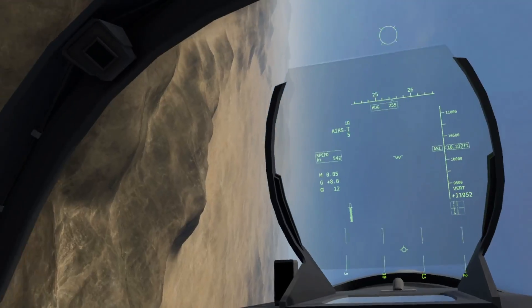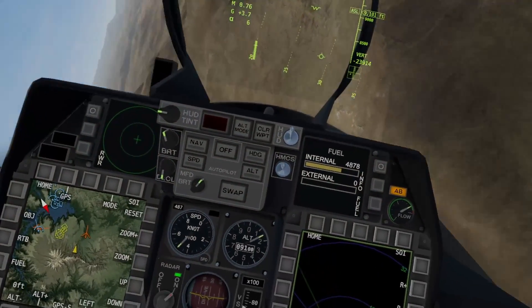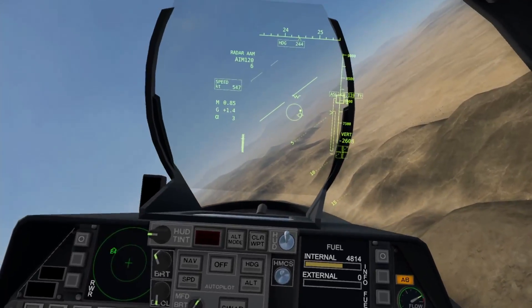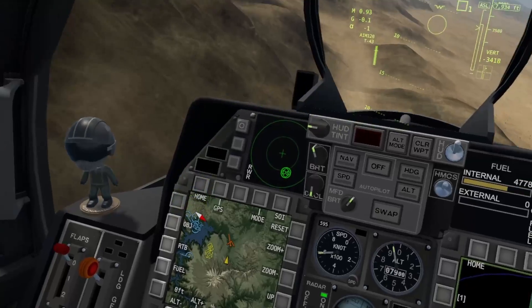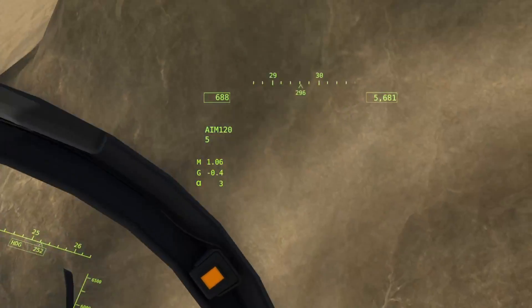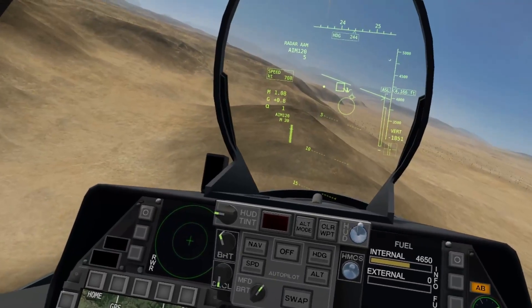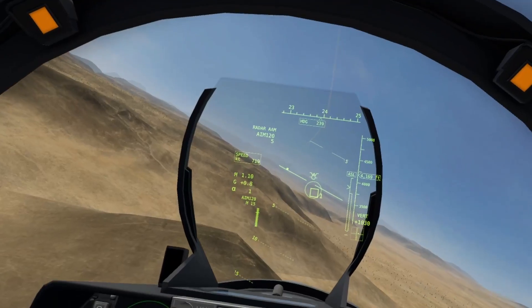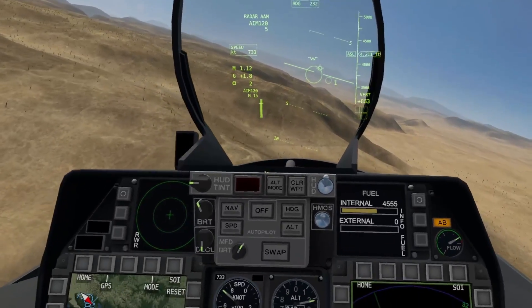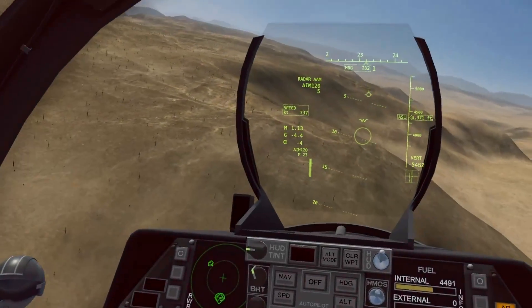Nice, we got him! A SAM — where did that come from? Incoming, incoming — got the heat seeker. Fox Two. Oh geez — whoa, nice, we got him! SAMs over there. Let's go after the bomber. Fox Three — missile has gone pitbull, meaning it's now tracking the target on its own and we can break lock if we choose.